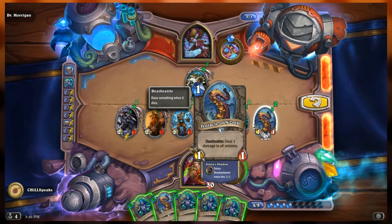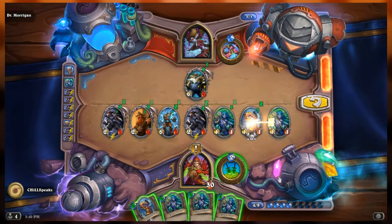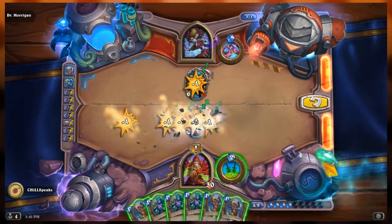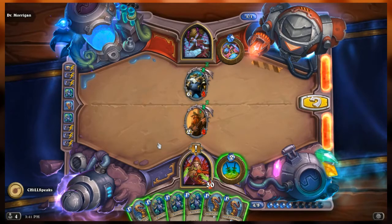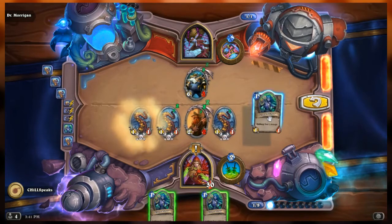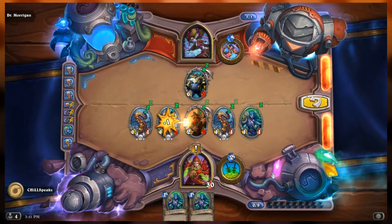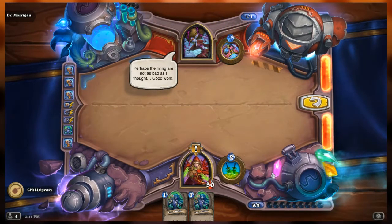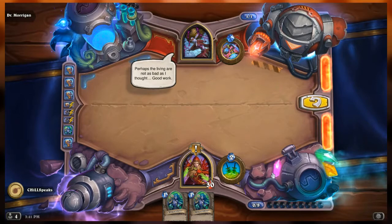Oh this game is crazy. That dies first, so I get the copies, then the Deathrattle goes off. The Sonyas do not trigger each other — confirmed, and that's okay. Take this, Foe Reaper! Take this, Foe Reaper — one kill! Board clear! Perhaps the living are not as bad as I thought. Did it!